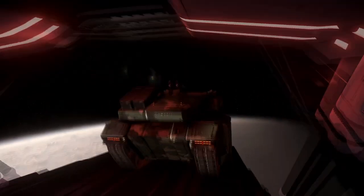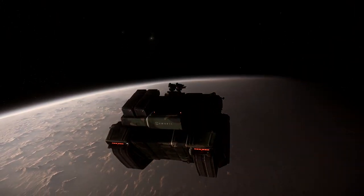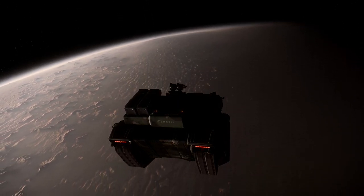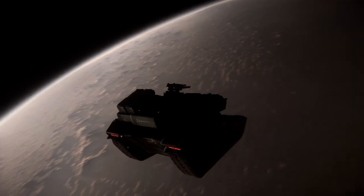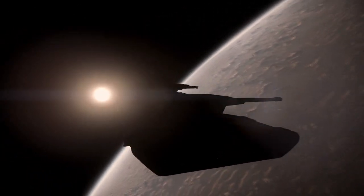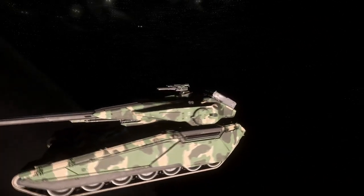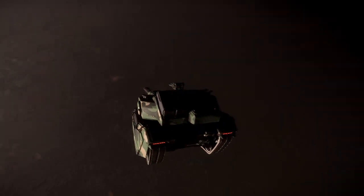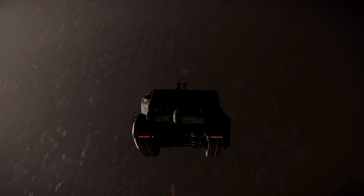Frankly, the Tumbrill Nova makes you feel like you're a god when you're inside it. The ridiculous firepower, the beefy shields, the heavy armor — this thing can survive being dropped from orbit with barely a scratch on it. Your cannons, turrets, and missiles will make short work of almost any threat with ease. Inside this moving fortress, you are unstoppable as you watch the world burn around you.